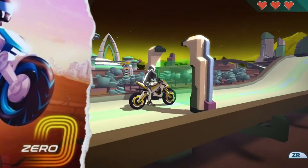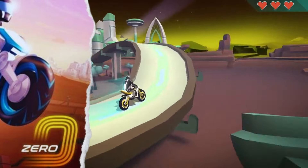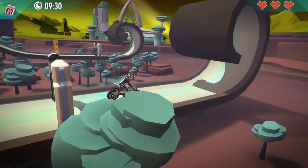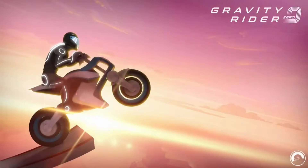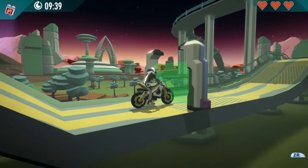Moving on, we have Gravity Rider Zero. This is a pretty cool game that plays similar to Trials. You control your vehicle by tilting it forward and backward while accelerating and braking. The physics in this game are forgiving, making it easy to pick up and play. However, the camera angles can sometimes be odd, which can make the gameplay a bit confusing.